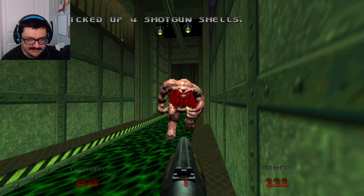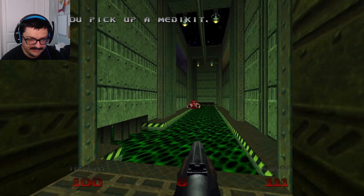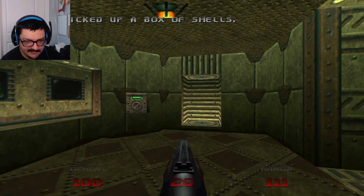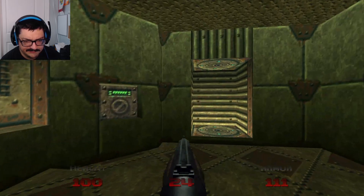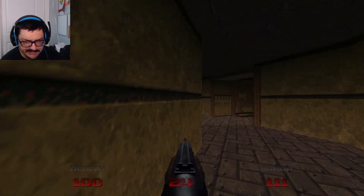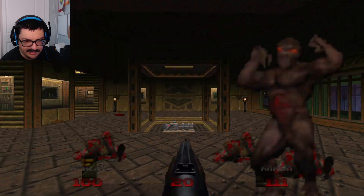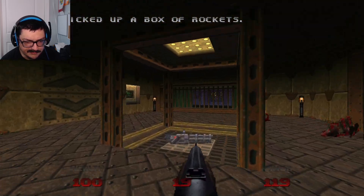Wow, this hallway is a lot easier. Wasn't there like a cacodemon in this hallway on 'I Own Doom' difficulty? That's way more interesting to throw at somebody in their first level. Is this a permanent switch? Yeah, I don't remember what that does though. Also just got done eating a big old bowl of spicy salsa, so my ass is ready to blast.